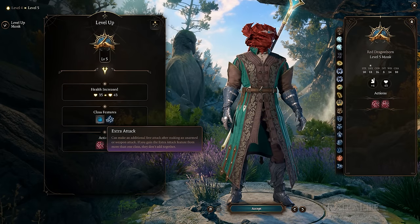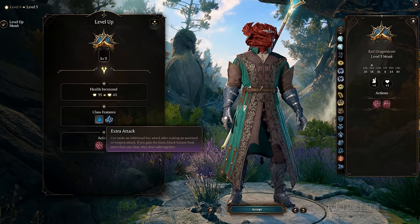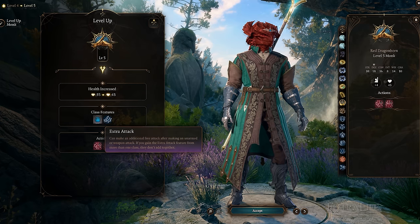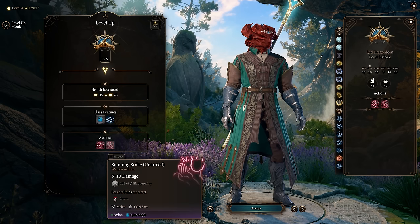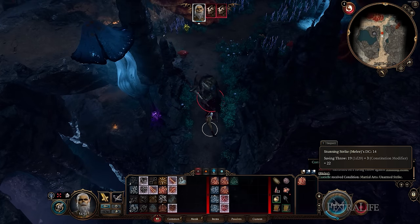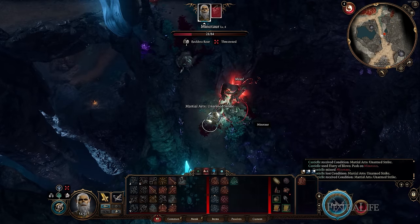At level 5, Monks gain Extra Attack, which allows them to make a second attack on a turn they use their action to attack. This allows them to attack twice and then use their bonus action for an unarmed attack or Flurry of Blows, which can be a deadly combination. Also at level 5, all Monks gain access to Stunning Strike, which allows them to try to stun enemies while also making a weapon or unarmed attack. The target must pass a Constitution saving throw or become stunned, and the difficulty class of Stunning Strike is equal to 10 plus your Dexterity or Strength modifier, whichever is higher.